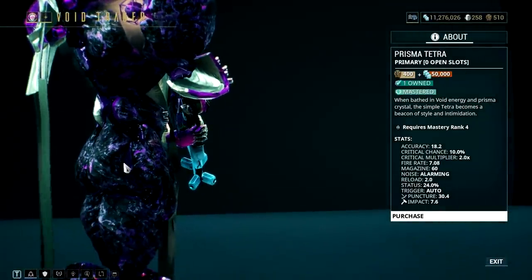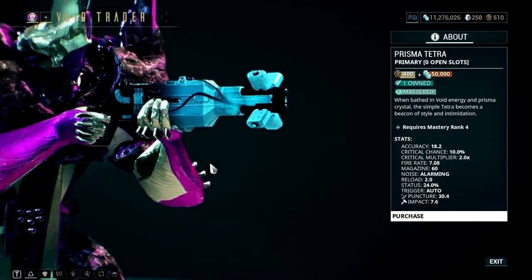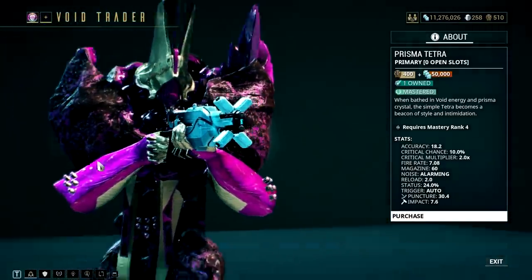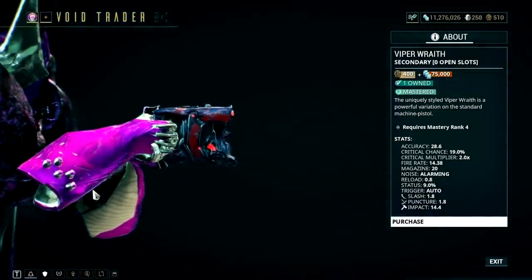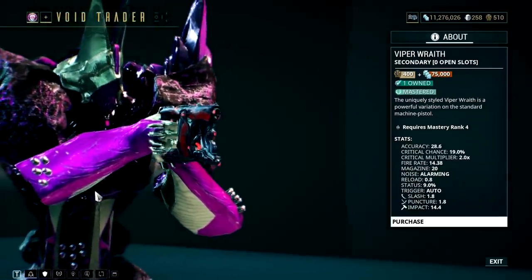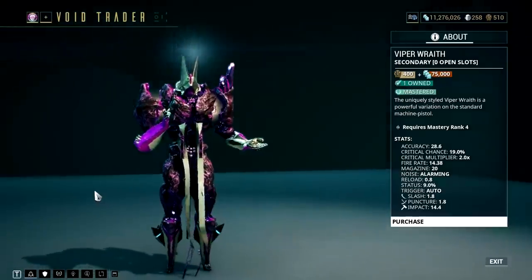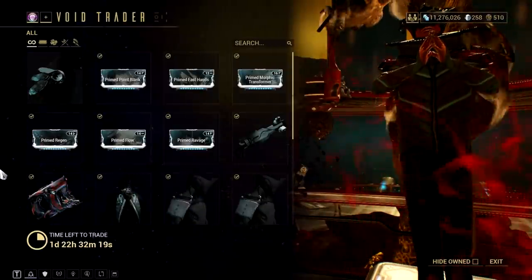The Prisma Tetra is an upgrade to the ordinary Tetra, but it still doesn't perform that well. You can compare it to the Supera Vandal in how it shoots projectiles, but it has lesser stats and performance. The same goes for the Viper 8th — it's an upgrade to the ordinary Viper, but it's not that good. It's like this secondary weapon is trying to copy the performance of the Akstaletto Prime but is nowhere near it. Both are mastery rank fodder in my opinion.